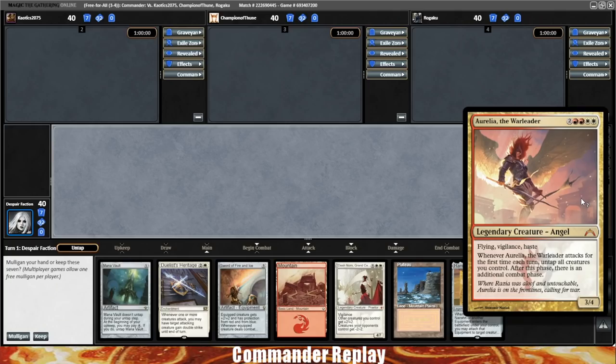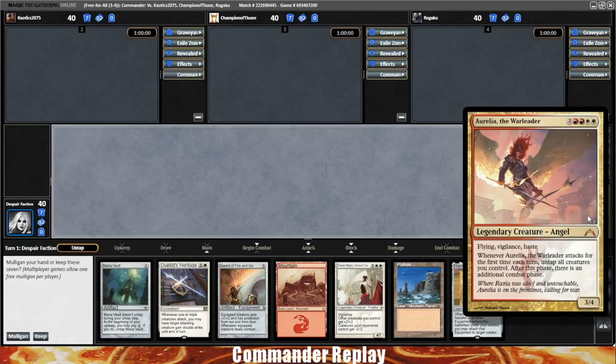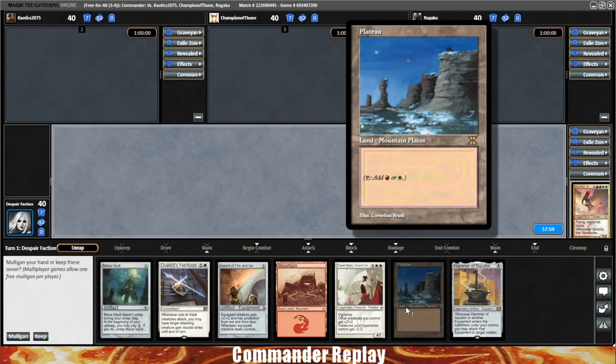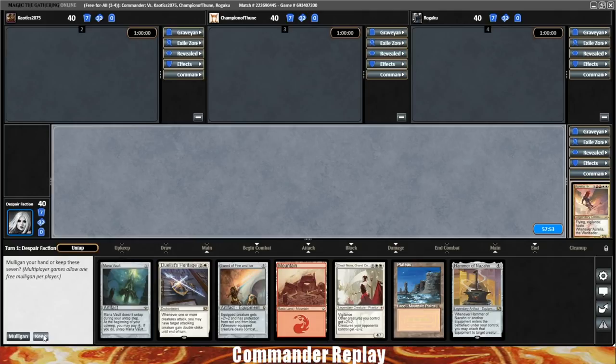Welcome back everyone, playing some Aurelia the War Leader today. I'm trying to take another look at a more balanced version of Aurelia. For a long time I've only been playing the Angel version and the Weapons of War version, and I've been missing something in the middle — a little bit equipment, but also a little bit creatures. This opening hand is really interesting: two lands, a Mana Vault, a bunch of sweet equipments. We need a creature to really get going on the Fire and Ice, so I'm going to Mulligan that.